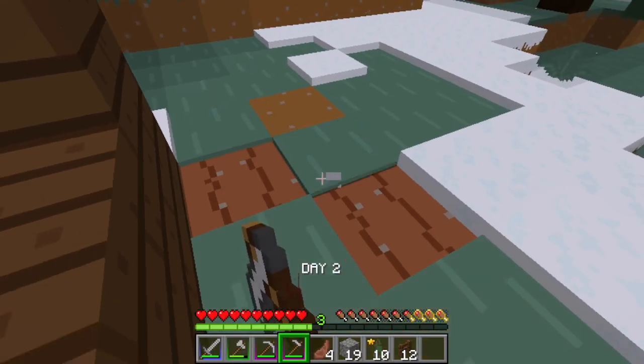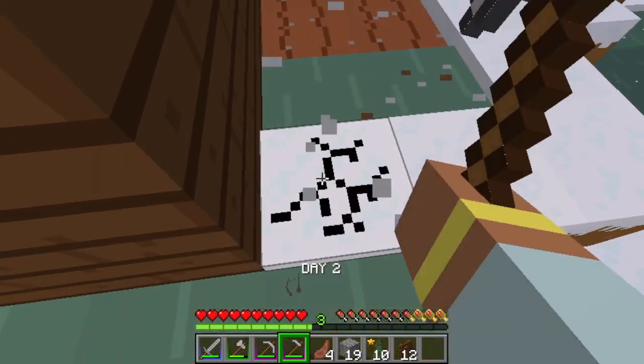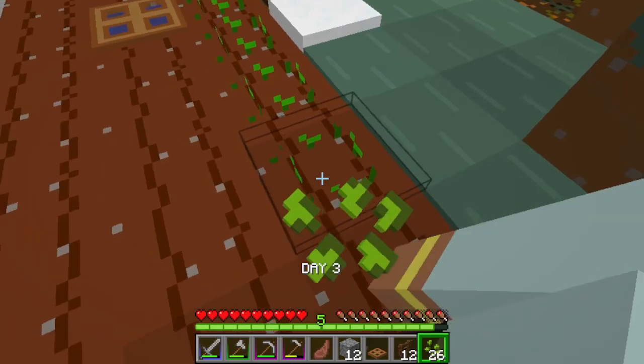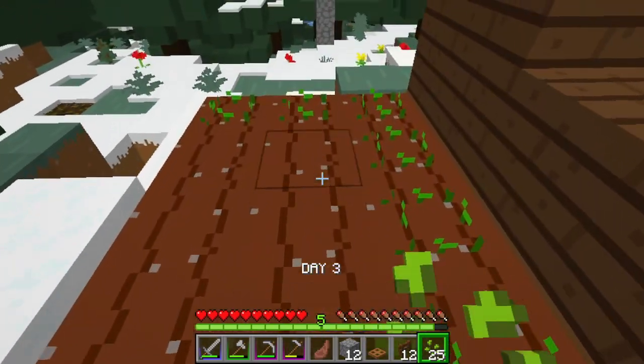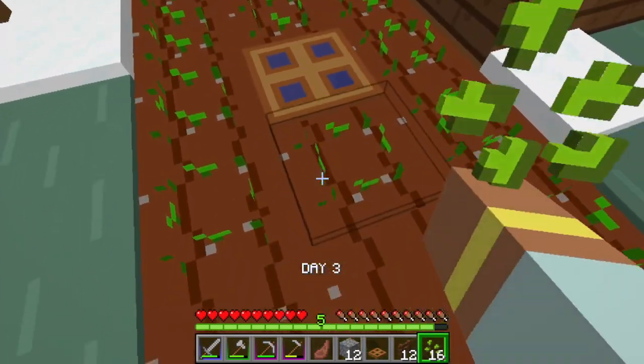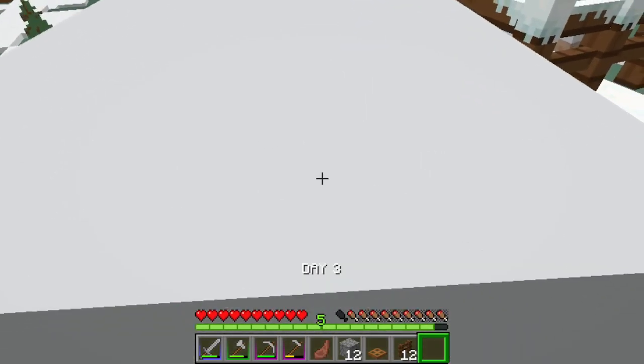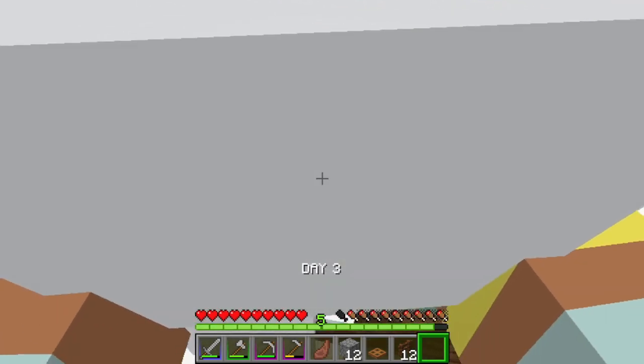To breed these sheep they need food like wheat. And now I will make a garden to grow the wheat — it takes time to grow, so later I will look for bone meal to shorten the harvest time. And these are the sheep that I caught so that they can mate with each other and produce lambs that we will later breed.